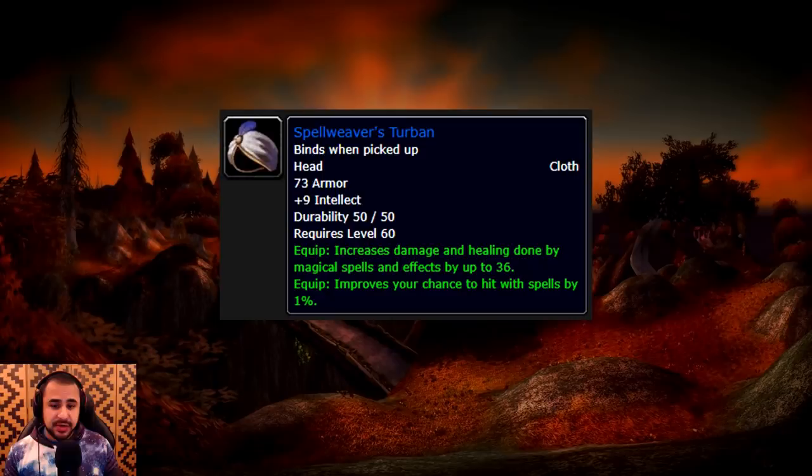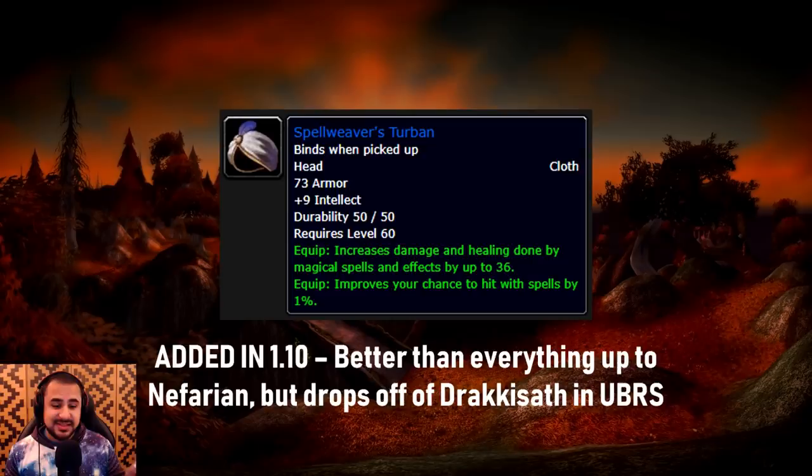Here's another good one: the Spellweaver's Turban, which has 36 spell power, 9 intellect, and an additional 1% hit chance — very, very rare for spell gear in Vanilla WoW. This was added in patch 1.10 and is basically better than every cloth headpiece in the game up until Nefarian, but it drops off Dracassath in UBRS. Another item added in a later patch to a pre-existing boss's loot table, subsequently invalidating almost all other content in the game up until Nefarian.